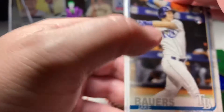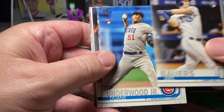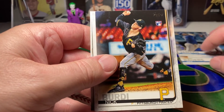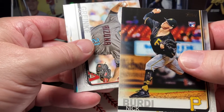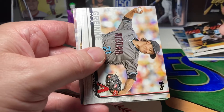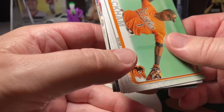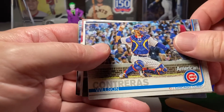Alright, we got a rookie card — Jake Bowers. Rookie of Dwayne Underwood. Danny Jansen, rookie. Nick Birdie. And I think this is a black — I'm not sure, it's kind of weird. It's like that on all of them. We got Zach Greinke. I'm so used to opening 2021. Tim Beckham. Wilson Contreras.